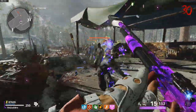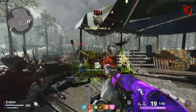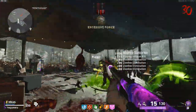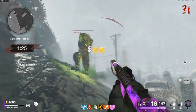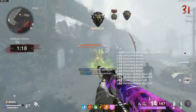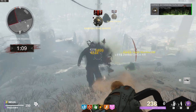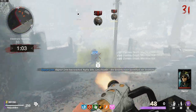At round 30, you're going to do the exact same X-Fill as you did at round 10. Head back down, grab the Death Machine, and if you have enough points or scrap, also buy Monkey Bombs and Molotovs to help manage and kill zombies quickly. This time, the Megaton will come at you — use the Death Machine on him, split him with the shotgun first, then use the Death Machine. Use your Monkey Bomb and throw a Molotov on it to wipe out all the zombies. Round 30 is the maximum points you're going to get for an X-Fill, so this is the round to stop on if you're trying to be as efficient as possible.